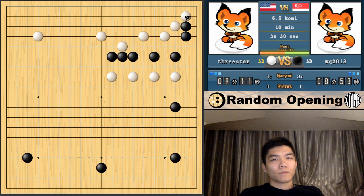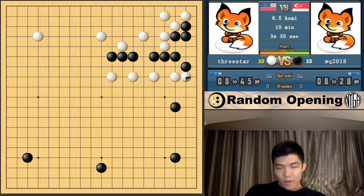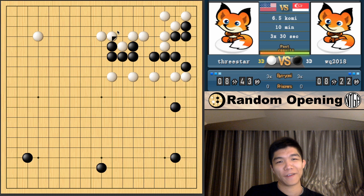Normally black doesn't pincer, because after you pincer and play the knight's move, this group is very weak. Some of you might not know that after this, why can white actually push? This cutting doesn't work, so all black can do is capture the cornerstone. And if that's okay with you and you can push through, this is actually a good exchange — or it's a good move to play right now, because after this you can go back to protect the cutting point. This weak group is still not alive yet — I'm still chasing it down.